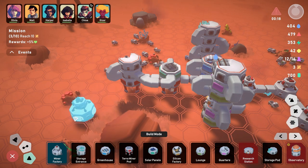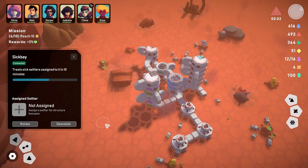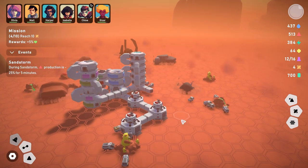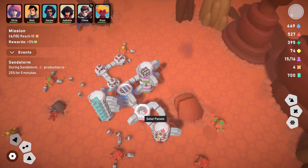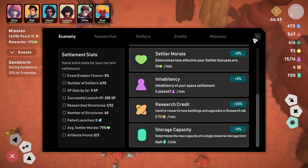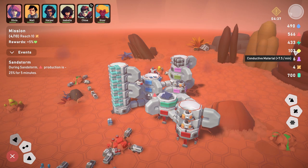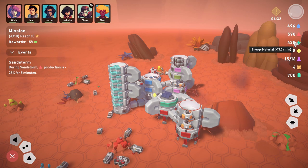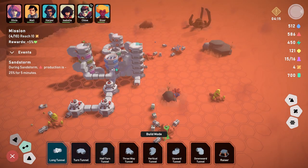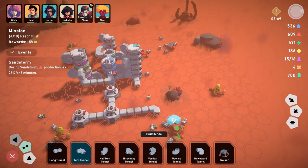Let's wait until the observatory is built before adding another research bay. Chloe still hasn't healed — maybe unassigning her will help. A sandstorm is coming in but it's not a big problem. We have a ton of building material, water, and life support — the only shortage is conductive material. Let's try mining in a new area.